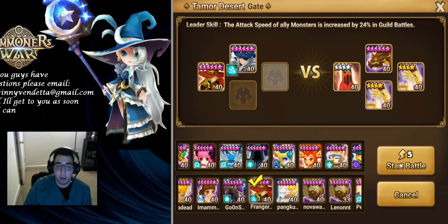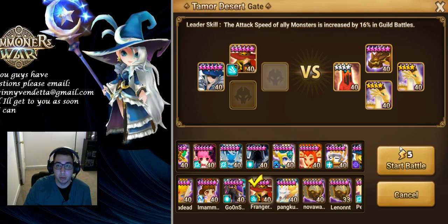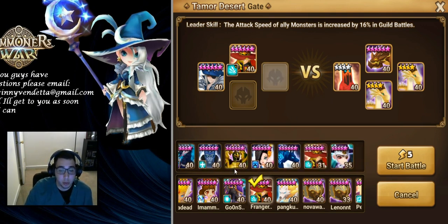He's got an attack speed leader for guild battles. Mine is not very good and this is a really tough guild battle, so we'll take him into the scenario, pair him with Copper, do an arena match — just to show you how they work together and their damage. And then I'm going to talk about Amessity at the end, and that'll be it.